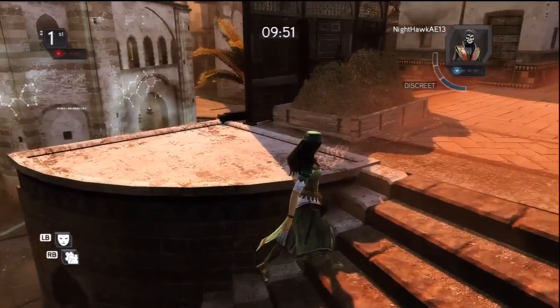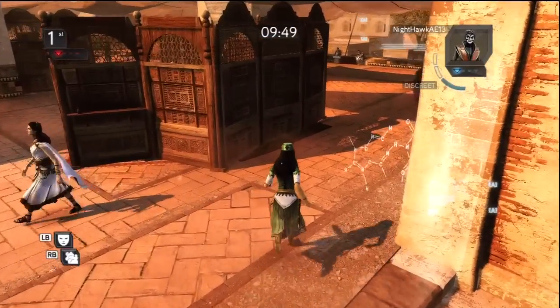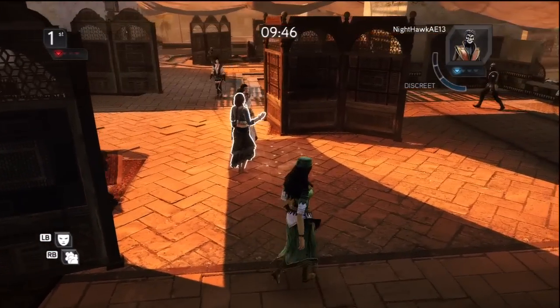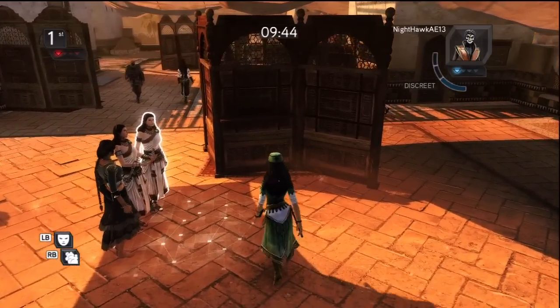Hello ladies and gentlemen and welcome to the second episode of Assassin's Creed Revelations Multiplayer Mayhem. Today we're playing some more deathmatch on SAUK — I think that's how you pronounce it — and we're playing as the lovely Vanguard, rocking our disguise and smokebomb abilities.